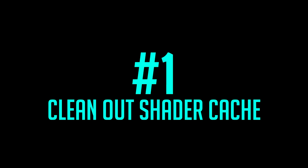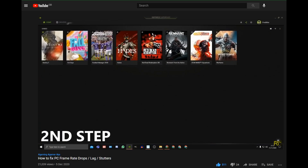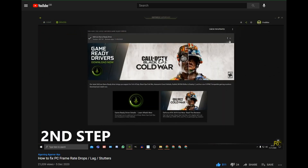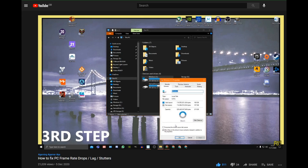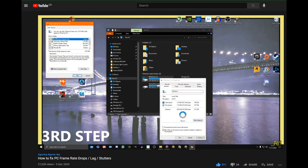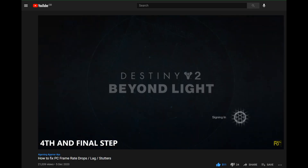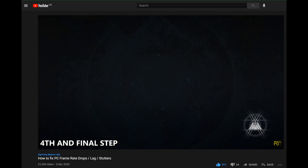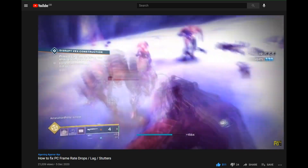Step one: clean out your shader cache. I cannot stress enough how important this is. This basically cleanses and resets your stored shaders, which are tones and textures that your installed game saves. Every time there's a new update, more are added on. Shader compiling can cause crashes, stutters, freezes and even overheating in some cases, and it uses extra memory too. Resetting your shader cache should always be the first thing you do before installing a new game or when a new update comes along. There's a link in the description for a video that will show you two simple ways to easily clean and reset your shader cache.